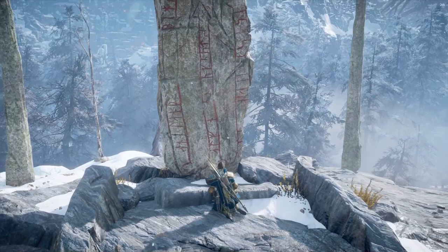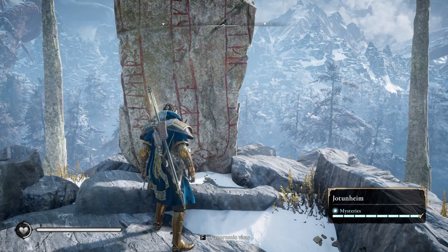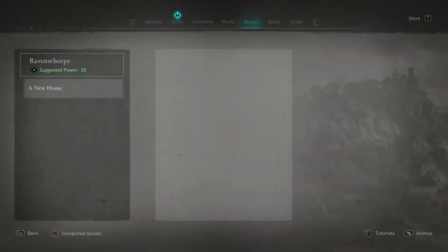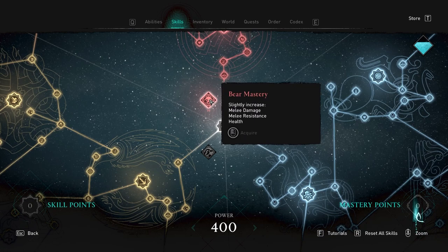It looks like we've finished the offering altar at Ymir's altar, so that's great. All the mysteries completed — I feel great about myself — and all we get as a reward are another five skill points. Five measly skill points, which I'm gonna put straight into my Mastery for the Bear Mastery, which used to be capped at 30 but now I can actually do even more of that. I didn't know they were gonna unlimit the amount of points you can put into these.